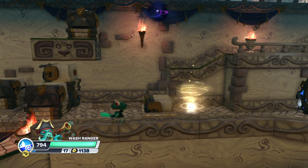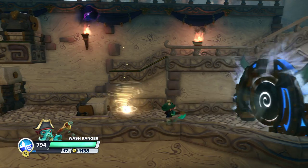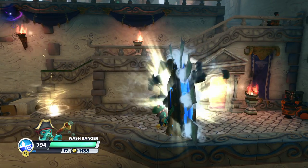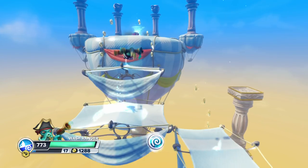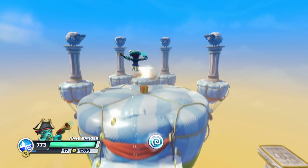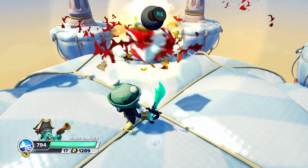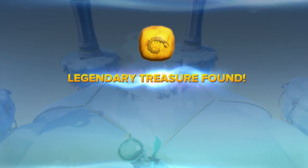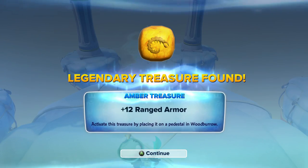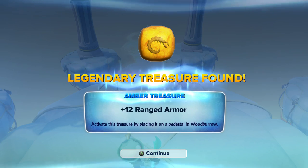So once you get inside this second temple and set the platforms and go over here to the right, there's an air zone you can go into. Sailing ahead. Once you get to the end of this, you're going to get another legendary — the last legendary treasure. And this one is the amber treasure, plus 12 ranged armor.